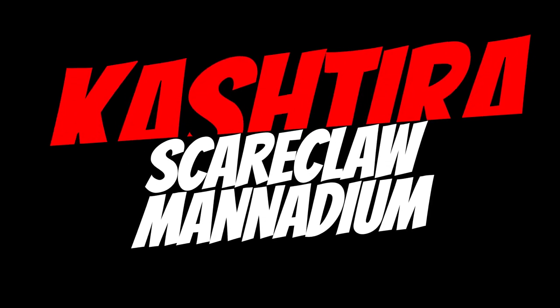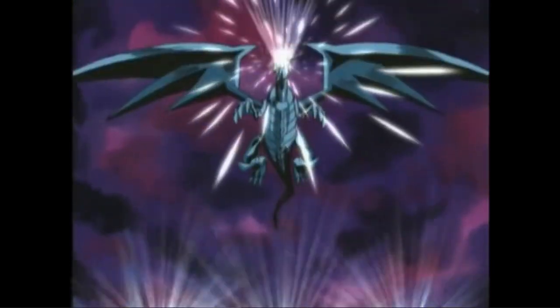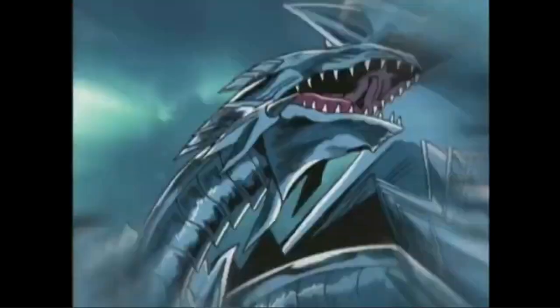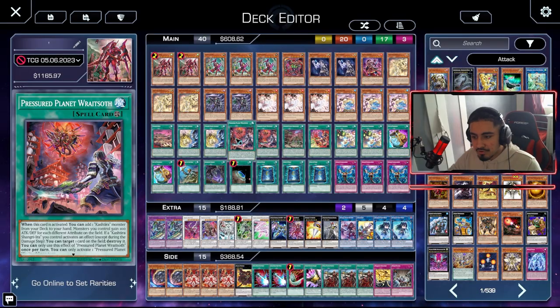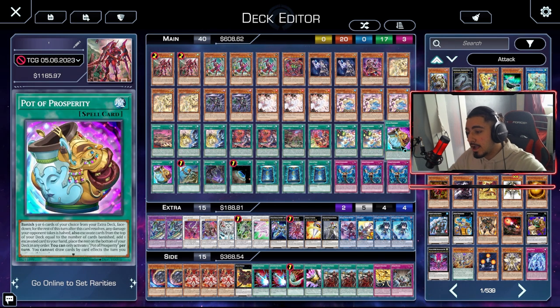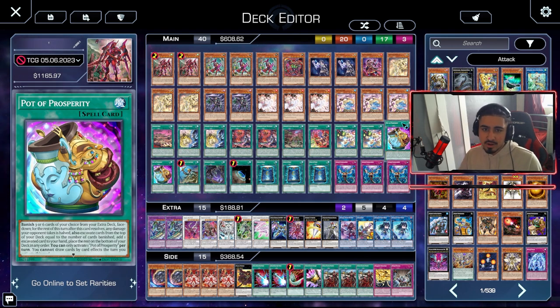Scareclaw, Kashtira, Manadium — arguably the three strongest archetypes all put together in one deck to summon out big powerful boss monsters from the extra deck. That's not only what this deck specializes in, as your Kashtira monsters have their own negate, you play a ton of hand traps and ways to search those cards. You are always going to be consistent with this deck and you play almost no bricks.